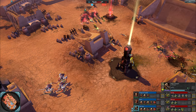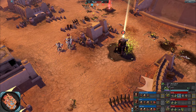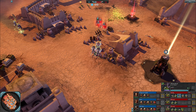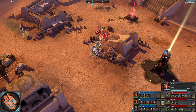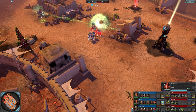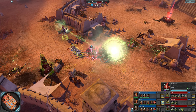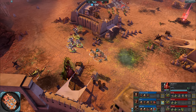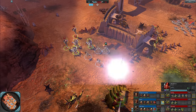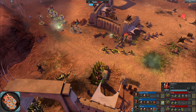Bloodletters using their Teleport on Termagants though — they should be reserving that for higher priority targets such as this Warrior Brood right here. Phasing out — you can't suppress Bloodletters because they're demons, so courage isn't really important to them. Chop, chop, chop — the damage they do. Plague Champion meanwhile is going to get that VP, and the Chaos Team is going to get a triple cap. They have some VPs to make up — 197 to 321.